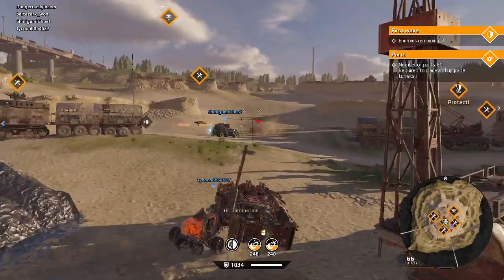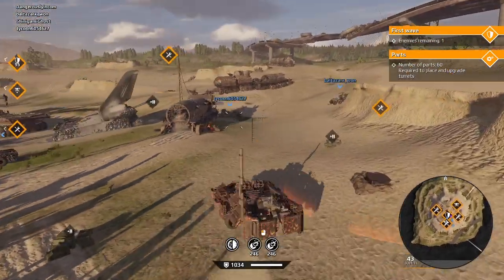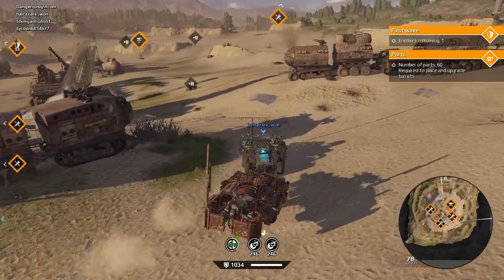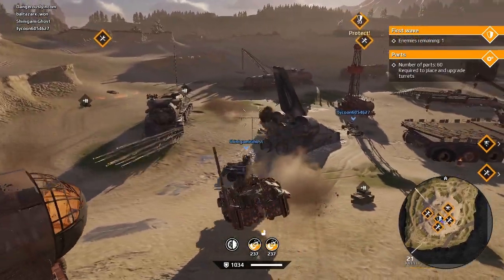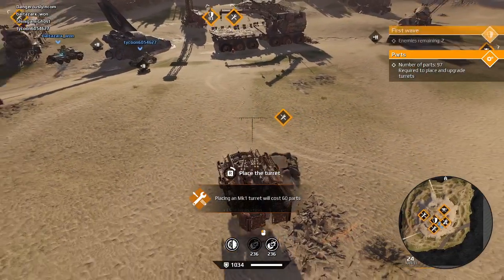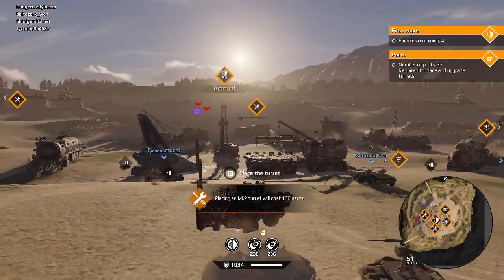Upgrading turrets isn't free — it costs you parts. It costs 60 parts to build a level 1 turret, and 100 parts to upgrade from a level 2 turret to a level 3 turret. You get these parts by destroying raiders, and there are only so many raiders in a raid, so there are only so many parts and only so many levels you can upgrade.